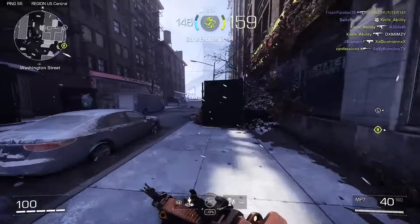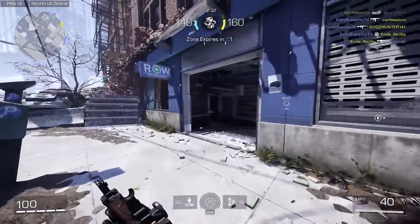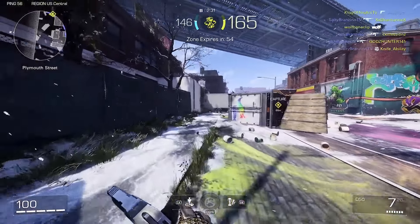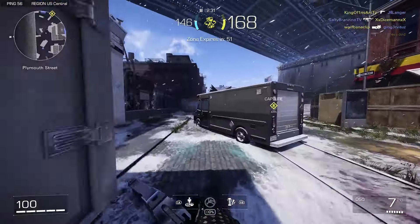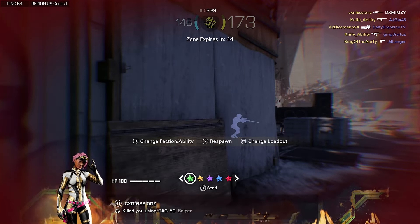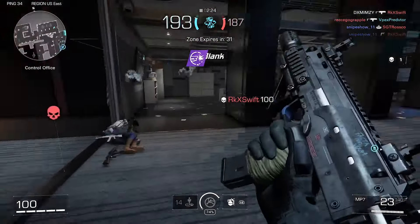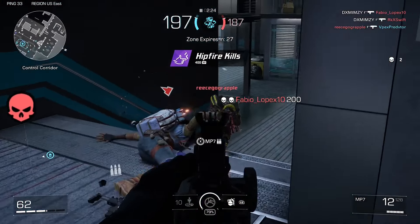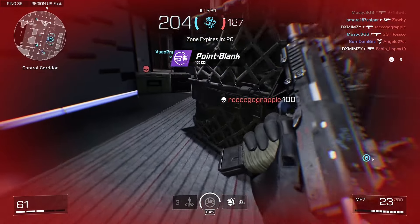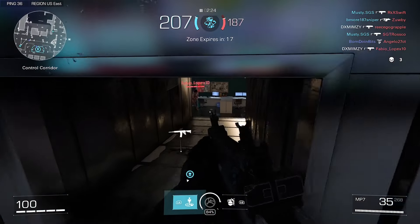Moving on to Occupy — in my opinion, this can be one of the sweatiest game modes. Occupy is a mode where one zone appears on the map for 60 seconds, then rotates to a new location, pretty much like a King of the Hill mode. The goal is for your team to control the zone and get one point per second while holding it. One key issue is that players tend to leave the zone thinking it's captured, but you must stay in the zone at all times for it to count. Once the zone has only 10 seconds left, it will reveal the next zone location, so you should have teammates rotate to the new location before the enemy team gets a jump on you.